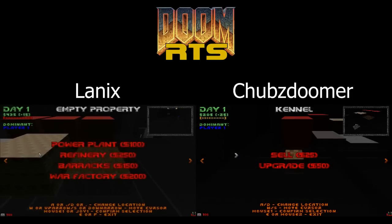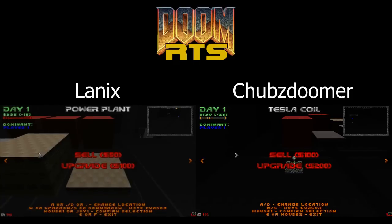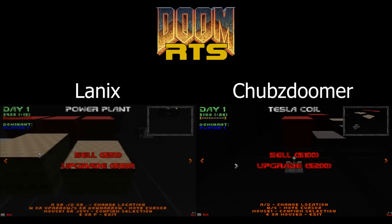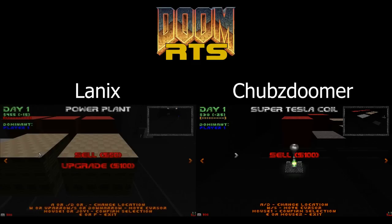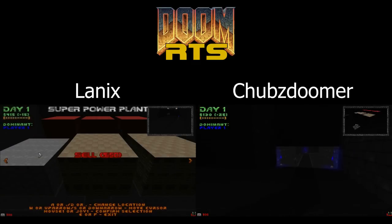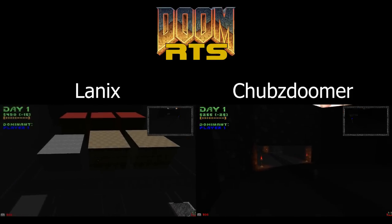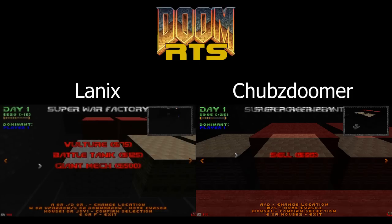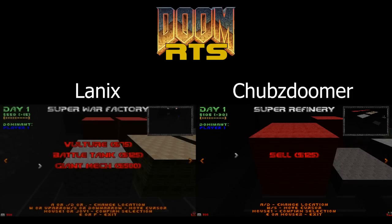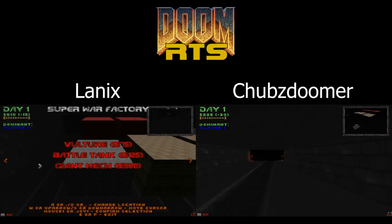Over in my base I put up a War Factory and a Tesla Coil. Over in his base he's finally getting some power plants up to get his power going so he can train some armor from that War Factory he created. His War Factory is now a Super War Factory, and I think you pretty much know what that means — if he has three refineries and a Super War Factory, that probably means he's going for giant mechs.